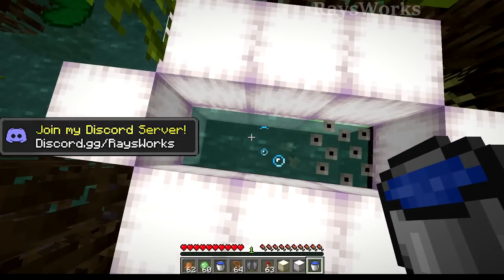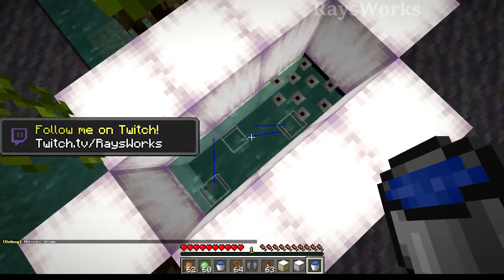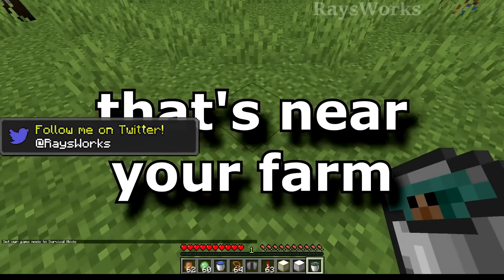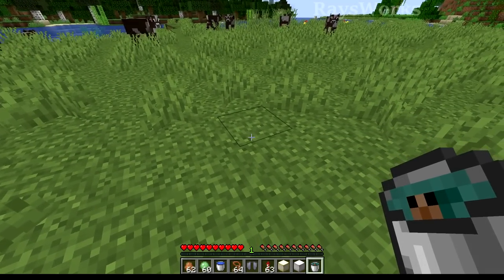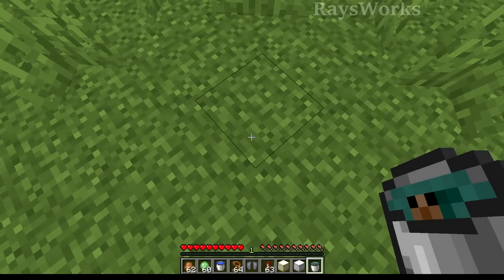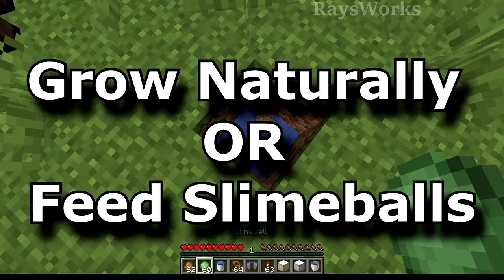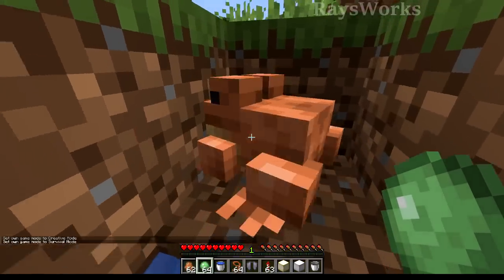Once the tadpoles hatch, now we're going to use our bucket of water. If we do F3 plus B, we can actually see how big they are. We click on them and right click — we'll pick them up in the bucket. Now we actually have this guy so we can move them about. You want to transport this tadpole over to a different biome depending on which color you want. Since it's easy to get the white ones, you probably want to go for the orange ones or the green ones. You can use this biome chart here to decide where to actually place the frog. We'll place this tadpole in a hole right here, and then we can let them grow up naturally, which takes 20 minutes, or feed him some slime balls and he will grow up nice and big.